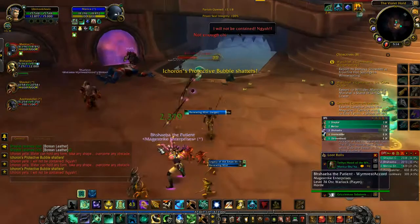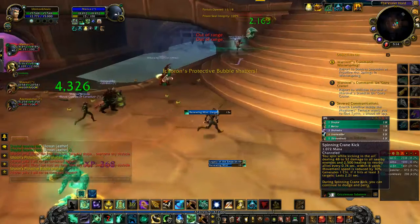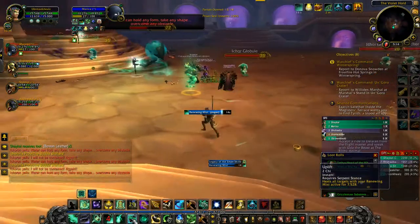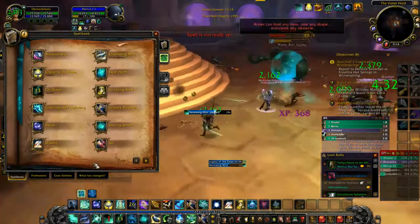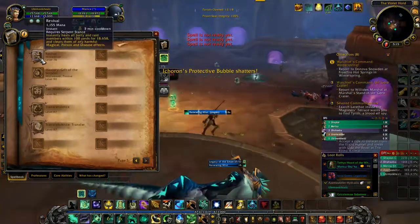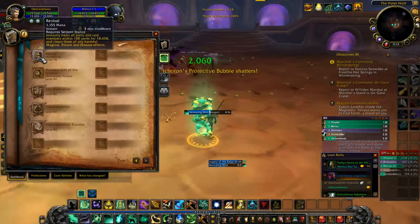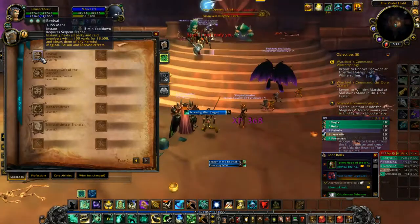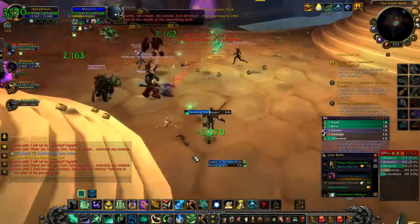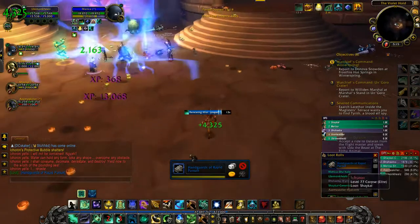We have quite a few AoE heals that are pretty good, but they're also kind of expensive — Spinning Crane Kick is a very expensive ability. We also have Uplift, and then we have one on a three-minute cooldown which I don't have yet, so I can't really showcase it that well. It's called Revival, which instantly heals all party and raid members within 100 yards and clears them of any harmful magic, poison, and disease effects. That's really nice, but I think in 5.4 they are going to be nerfing that pretty badly — it heals for 30% less or something.